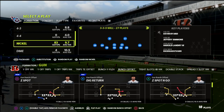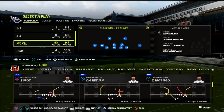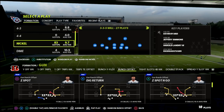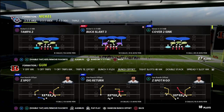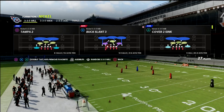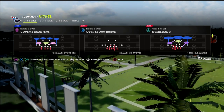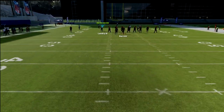Today we're going to talk about the play dig return — what makes it so special, what makes it so effective — and we're also going to talk about how you can slow it down or shut it down with a couple of simple adjustments. The play out of bunch offset is dig return, and it's one of the most difficult plays to stop. It's typically known as a short yardage concept but it can beat pretty much every match coverage in the game — at least out of quarters, palms, or cover six.